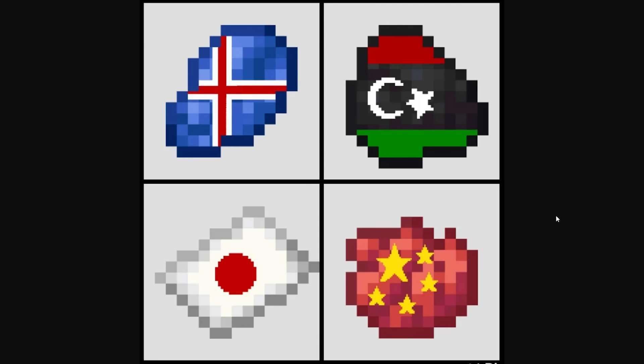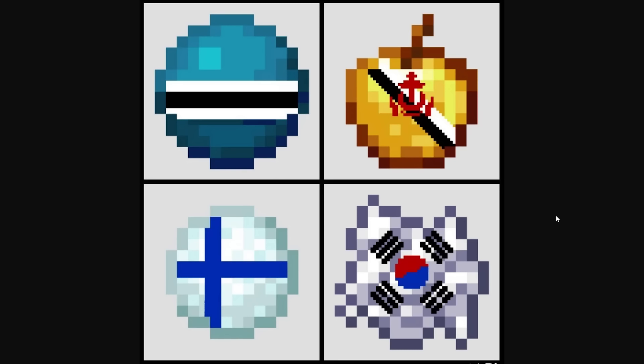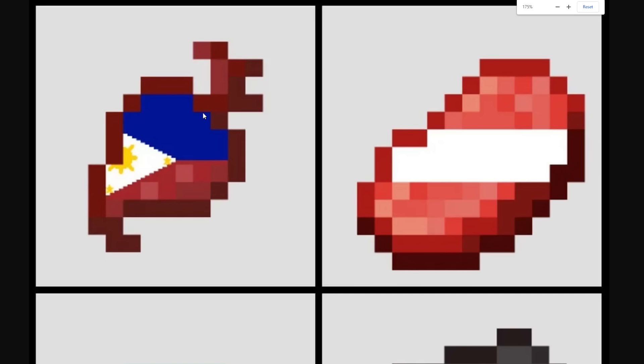Flags of the world, if they were Minecraft items. No one has ever asked for this, but I'm actually kind of interested. I always love being forced to make flags out of pixel art style like this. Although I think you kind of cheated with the Philippines here — I feel like you gotta force yourself to only use blocks.